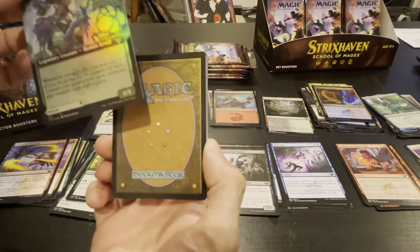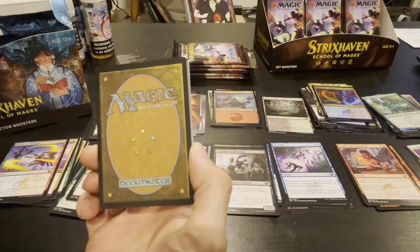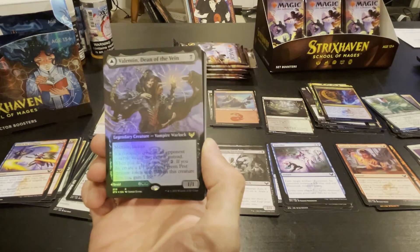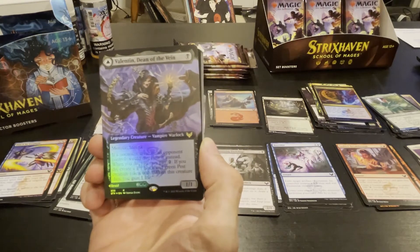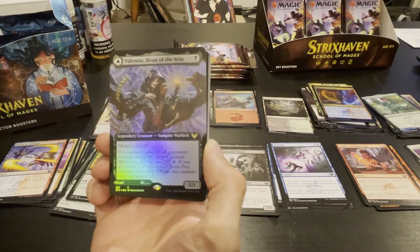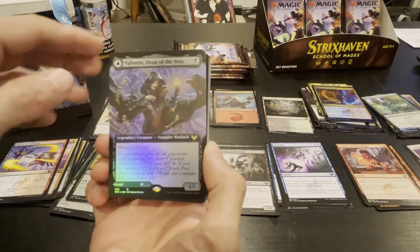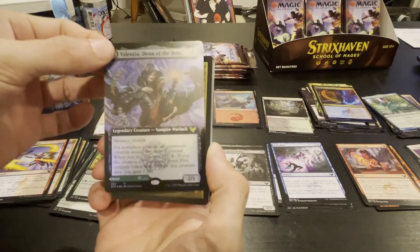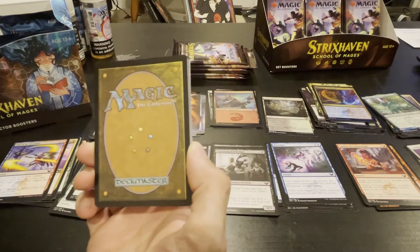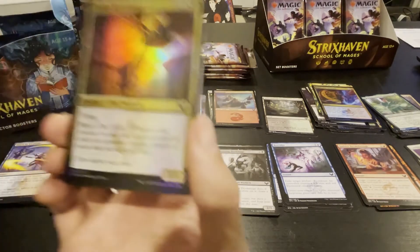A one drop one-one with menace and lifelink — if a non-token creature an opponent controls would die, exile it instead; when you do, you may pay two; if you do, create a one-one black and green pest guy. Pretty pretty damn good, I'd say — foil. Foils are fun. Gotta get those silicon packs and make your foils not bend.